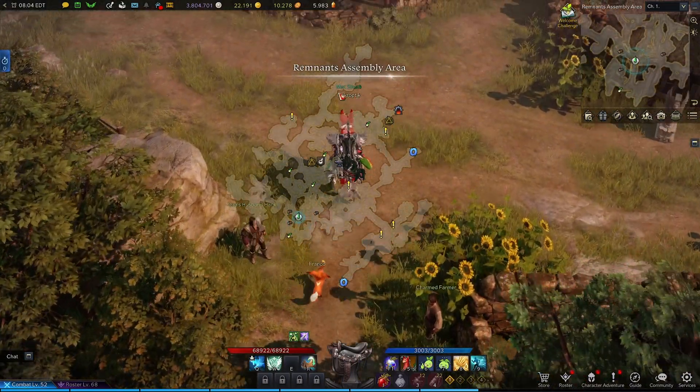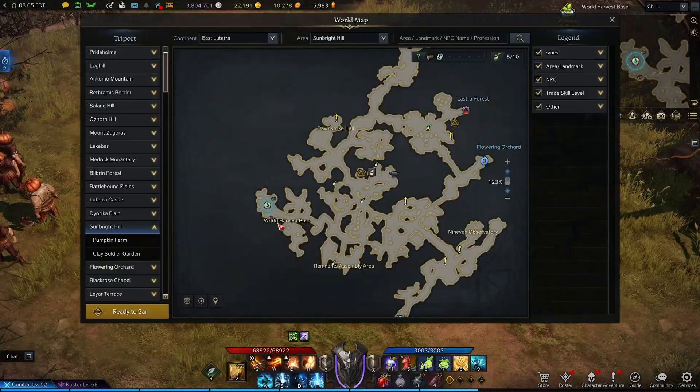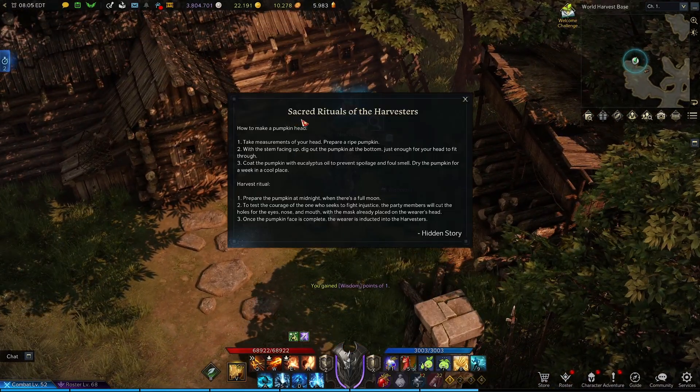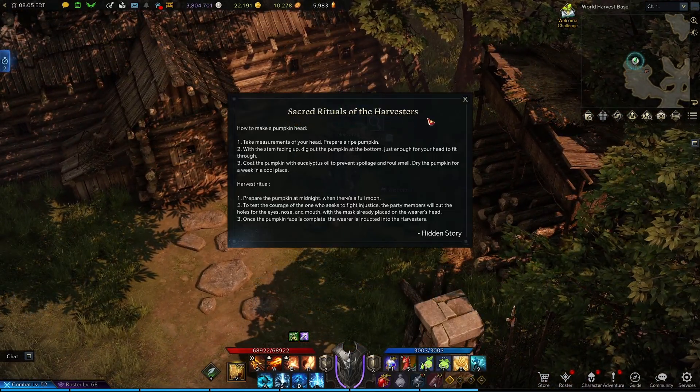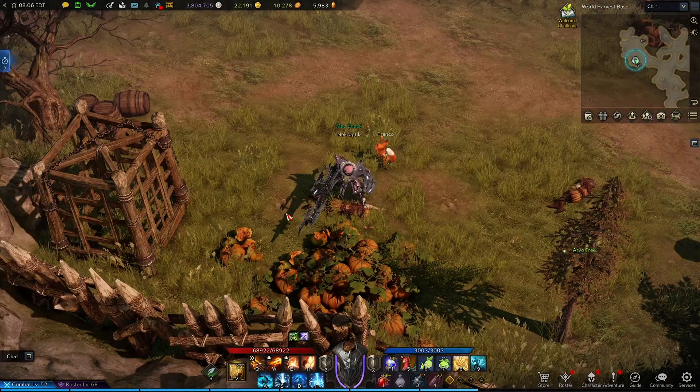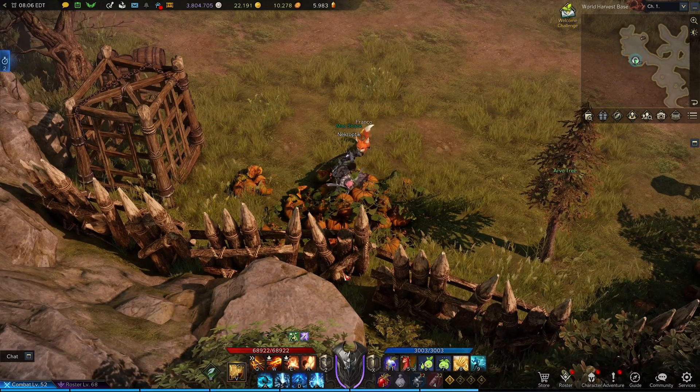Now leave the Assembly Area and head to the west. We're going to make our way to the leftmost area of the map. Here against this cabin, you're going to find this table, and you can investigate it — this will give you the Sacred Rituals of the Harvester's hidden story. Then if you leave the gate and just head south a little, at about right here, you'll find this pumpkin patch, and if you search it, you'll find another seed.